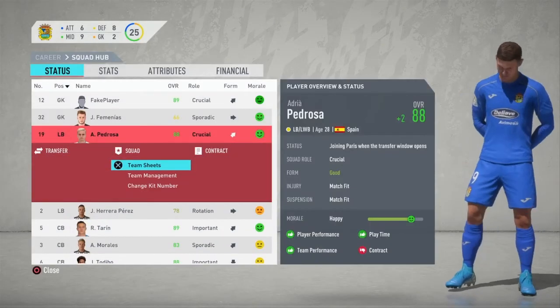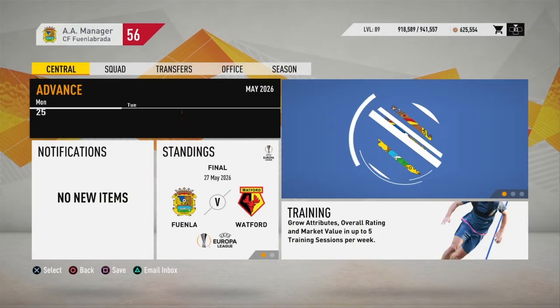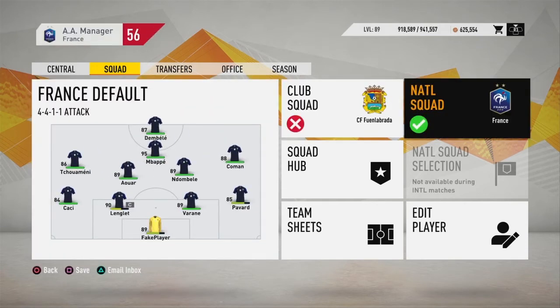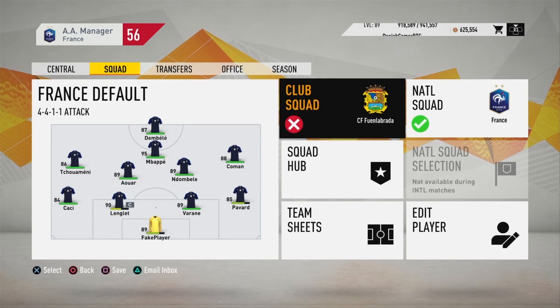There's a pre-contract agreement situation with a player — not ideal. Fake Player is at 89 rated now. We'll also be trying to win the World Cup with him as France manager — that might turn into a mini series.